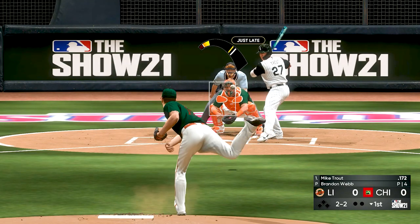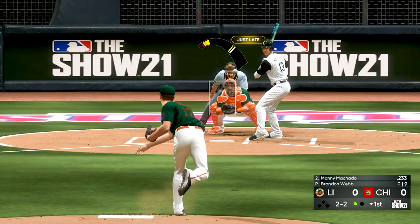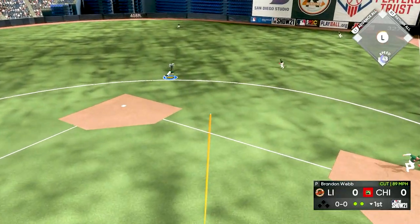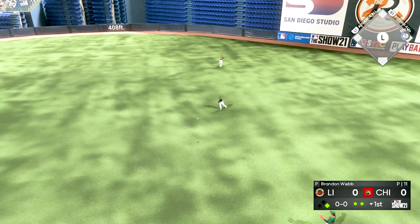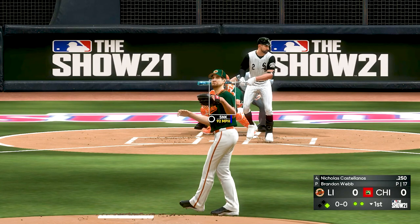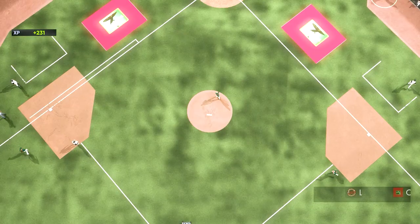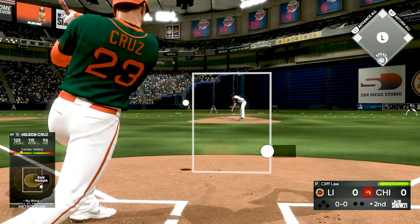We got Brandon Webb on the mound. He starts it off against Trout — we get Trout to strike out looking. Manny Machado is next, we get him swinging at a sinker on the inside. Anthony Rizzo comes up and gets a base hit up the middle — pretty good piece of hitting. Now it's one on with two outs and Castellanos gets a walk. This guy has a pretty good eye, so I'm gonna throw things on the corners. We get Ken Griffey Jr. looking at a cutter on the inside.